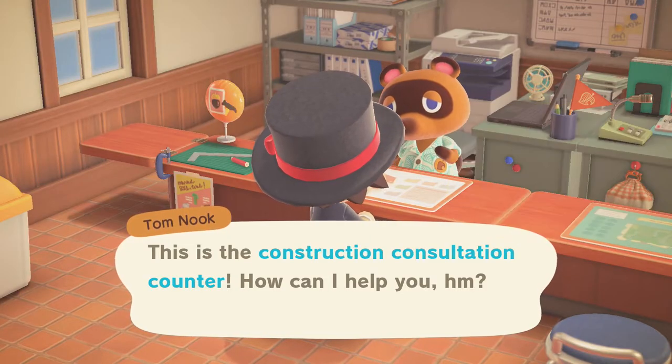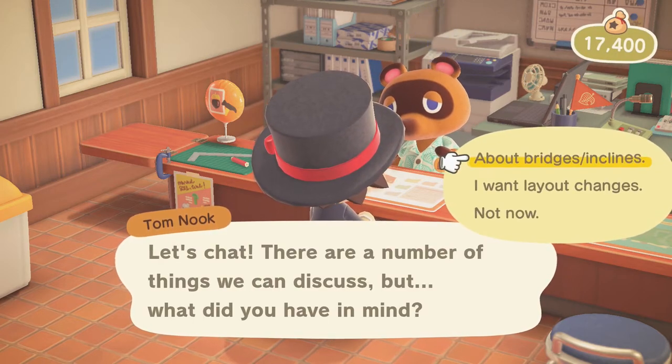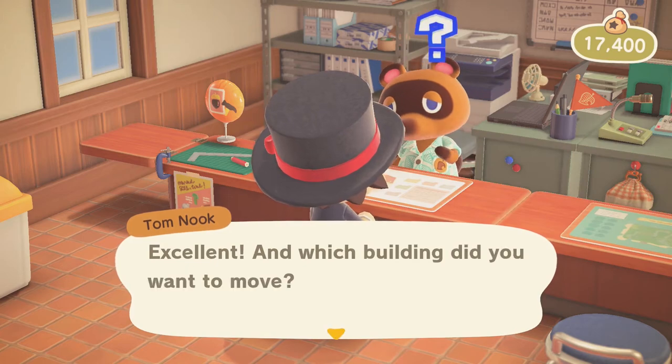If she wants to move a villager or a shop, she has to log into my character to do so, which is so annoying and unnecessary. I mean, all of this should be unnecessary. So there you have it — that is a pretty good way of having more than one person on one console have their own island on Animal Crossing.